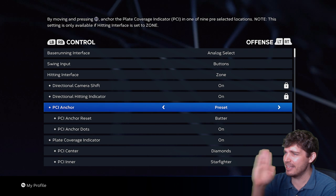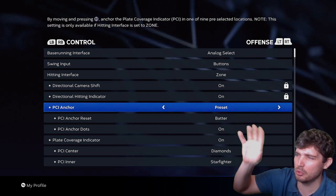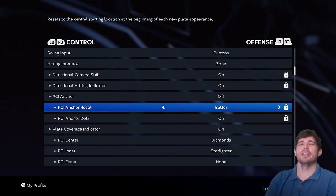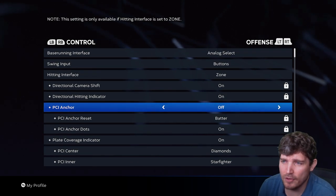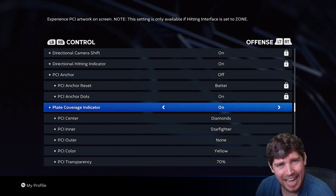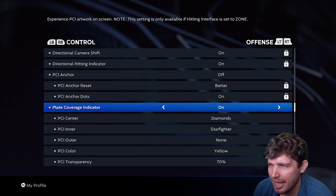Basically, you can anchor your PCI on the inside if you want to hit those pitches better and pull. Some people, like Seabrev, like anchoring it far away to give more control of that area and then bring it back to the middle. I'm off, though — it's just how I was raised playing MLB The Show and I haven't adjusted. On most difficulties, outside of maybe Legend, you want to anchor it a little to react to pitches better. If it's a distraction, I recommend going off.